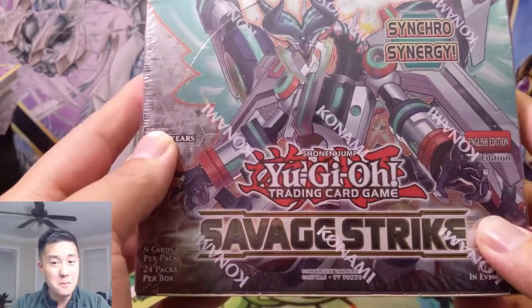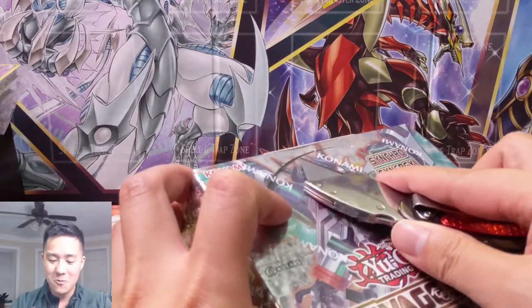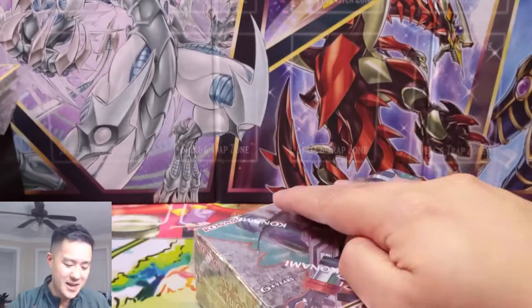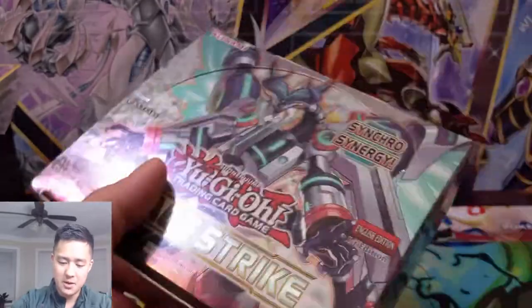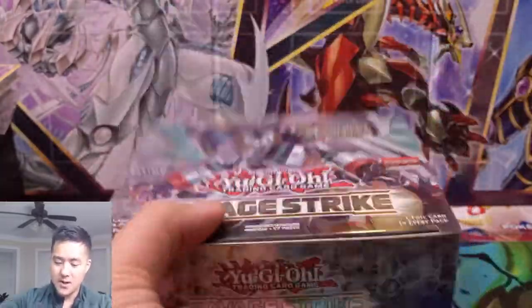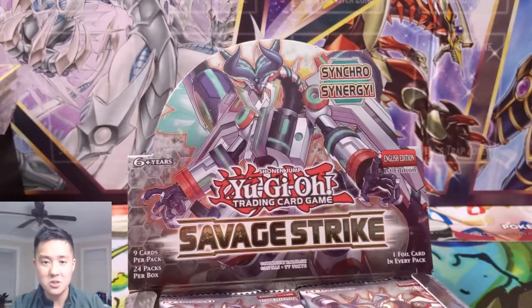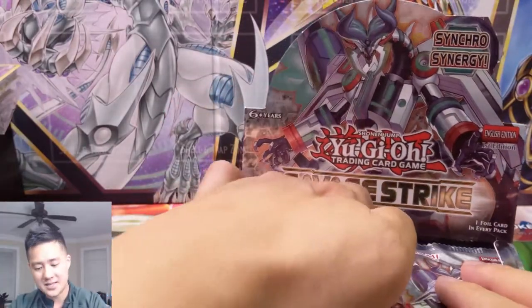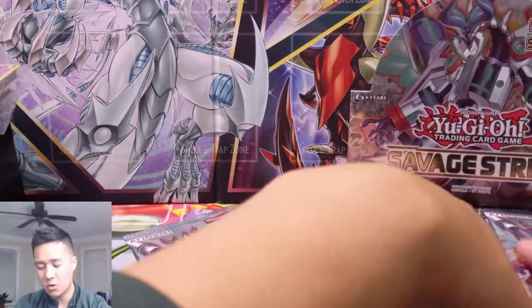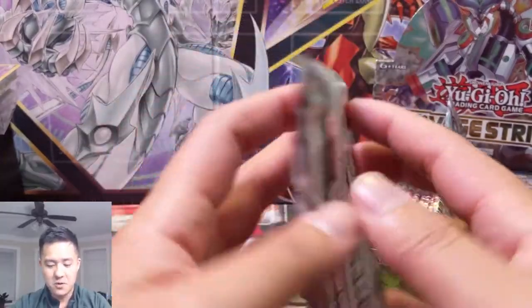There are some big hits in here — Phantasma I think is back up to a hundred dollars, and by the way we are pretty good at pulling Phantasma. Maybe that just jinxed us, but I think we've pulled maybe four of them. This is first edition which is nice. Borrel Savage Dragon is still pretty good, and Pot of Extravagance is super good. We're going to be opening the entire box looking for that hundred dollar card. Very few sets, especially one this old, still have a card worth the value of the whole booster box, which is why I really like this set. Let's get into our first pack.